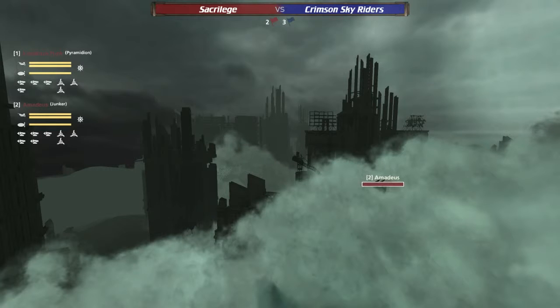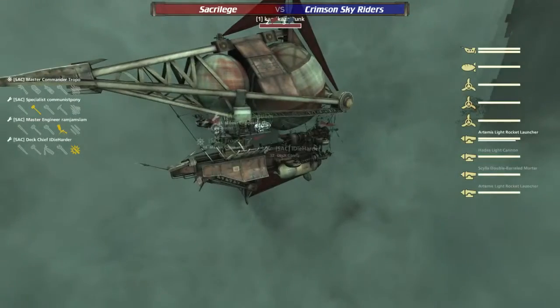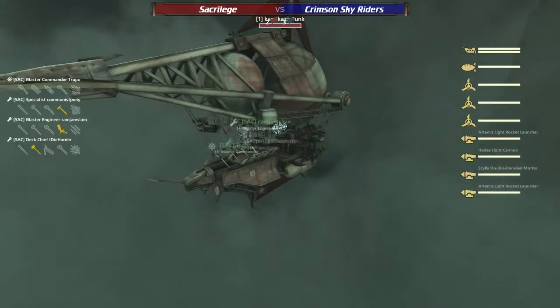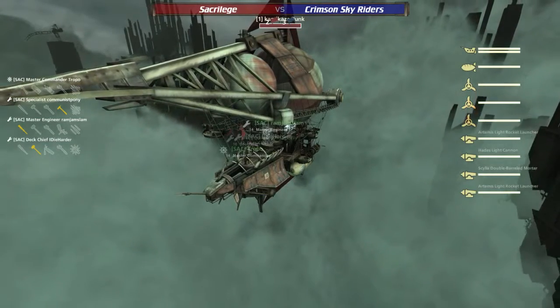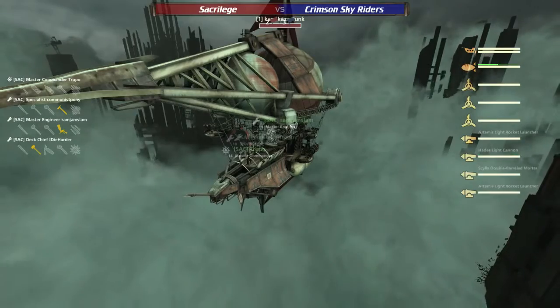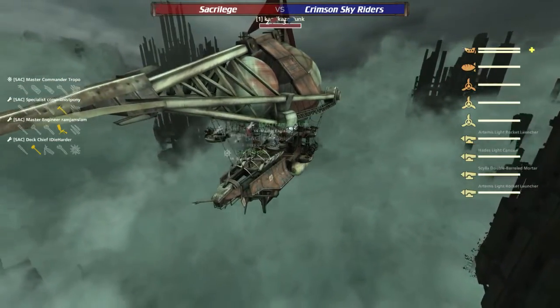Once again I feel like the Solace Artem taking that longer range really hurt their chances on this map particularly — all these engagements are probably going to be up close. That's why I'm surprised they took that Hades Artemis instead of the gat mortar like they did the first time.